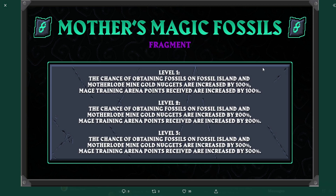Our first official fragment is called the Mother's Magic Fossils. The level 1 of this fragment is that the chance of obtaining fossils on Fossil Island and Motherlode Mine Gold Nuggets are increased by 100%, and Mage Training Arena points received are also increased by 100%. This scales to 200% with level 2 and 300% with level 3, meaning if you have the level 3 of this fragment, you are getting an absolutely absurd amount of fossils, Motherlode Mine Gold Nuggets, and Mage Training Arena points.